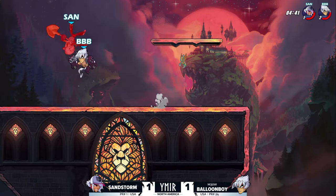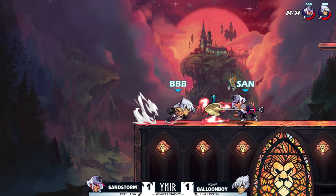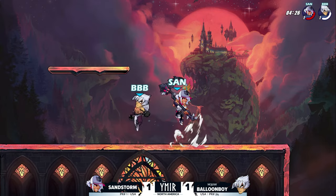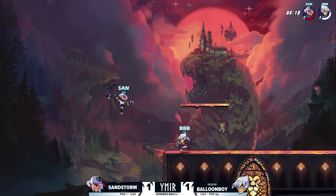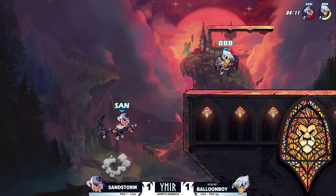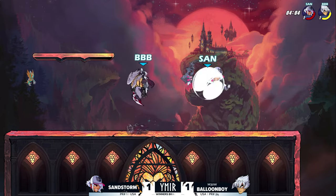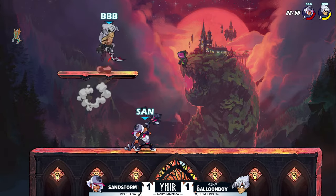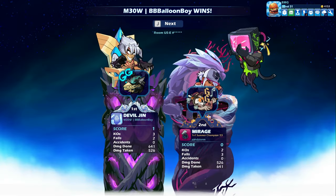Over on the edge — see if he can clutch this out and get a second two-stock — almost getting the dodge read but Sandstorm smartly dodging a bit away. It's the bow in hand — denying the two-stock. Sandstorm's gonna need something big here; that's why he's swapping back over onto the scythe, which gives him so much string potential. That weapon made him — and he made this weapon have as much gravity in the Brawlhalla scene as it does. The neutral light is enough and Balloon Boy is now up one in the set as we head into game four.